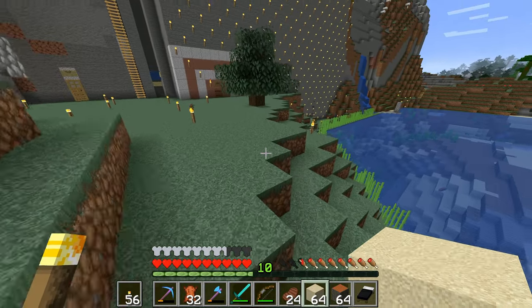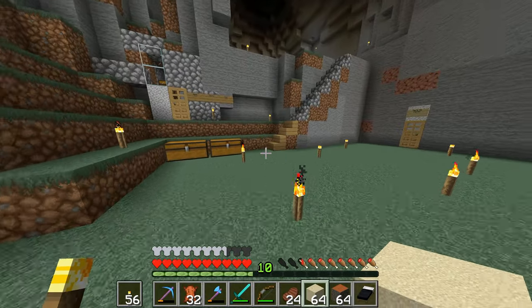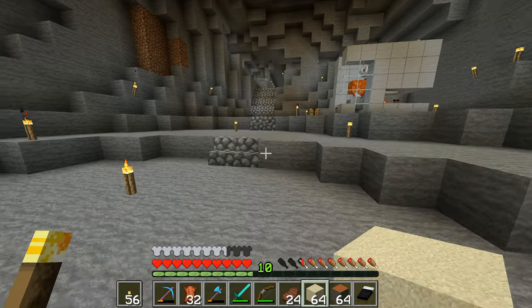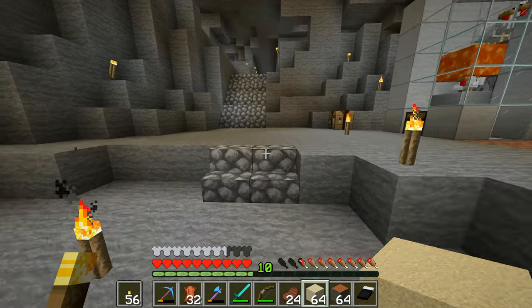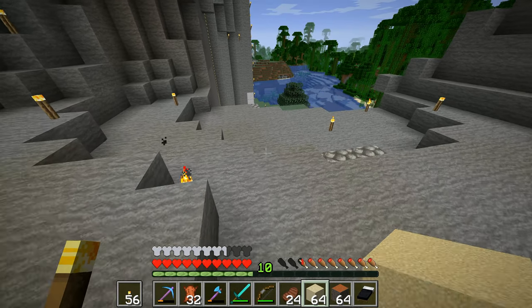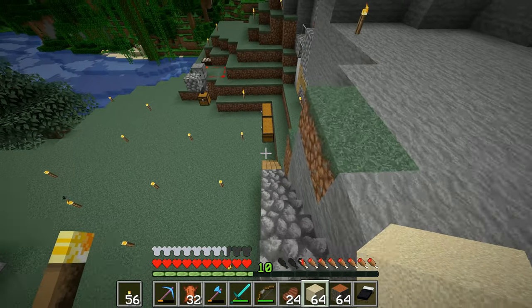Now, looking down here, a lot of the sugar cane has already grown. Plants, when you're not in your spawn chunks, I think plants do something different, and I'm pretty sure animals do something different as well. Although they have been doing stuff while we haven't been in the spawn chunks — we've got five bits of chicken there to prove it.